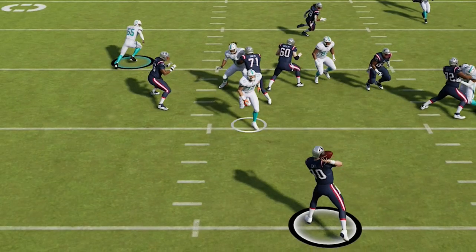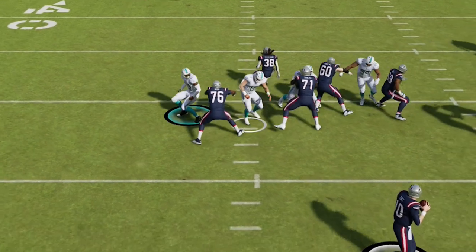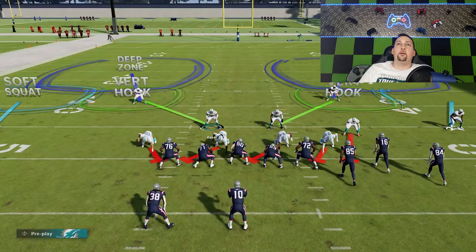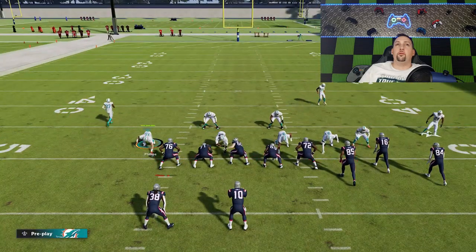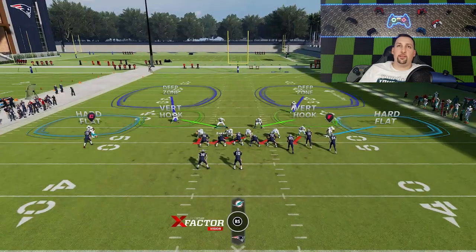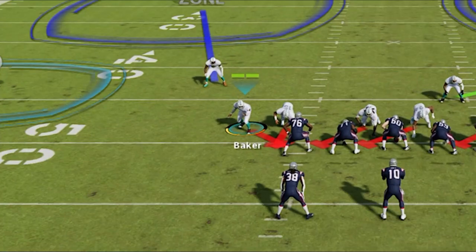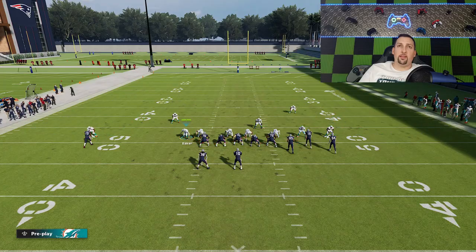It looks like on the other side we got pressure off that side too — we're basically going to be getting pressure in a lot of different areas. The right tackle basically just switched off and we got two guys coming in free. To me, the best setup without a doubt is pinching the defensive line and slanting to the left. You can also motion this guy over here to try to pull all the linemen to this side as much as possible. This is probably the ideal setup.